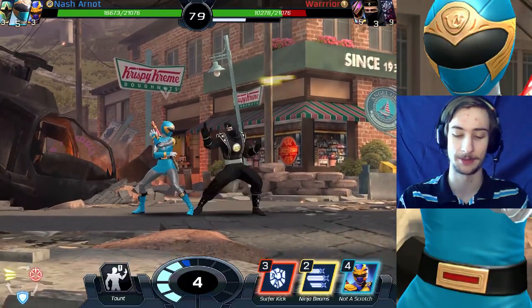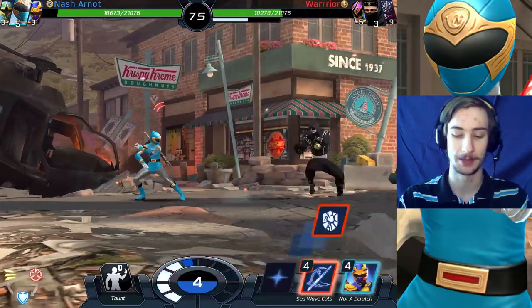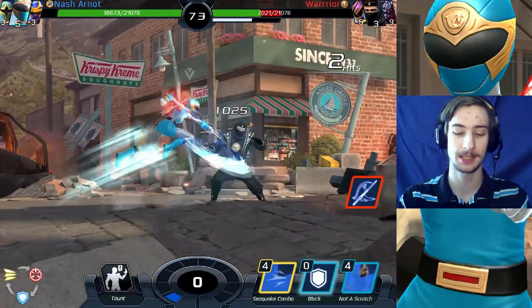I do need to try and do something, so dodge this one. And dodge again. Ninja beans. Throw. Surfer kicks. And another sea wave cut.